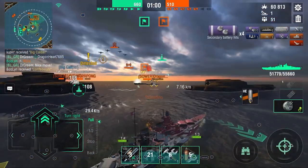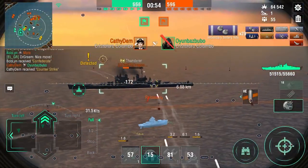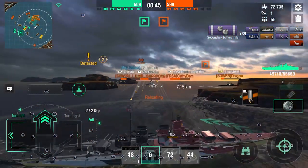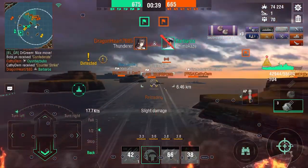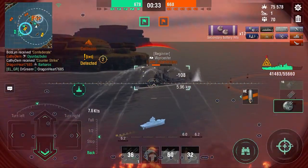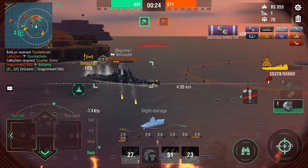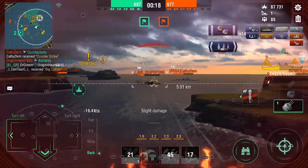The CV is down and we only have a Thunderer and a Colombo to deal with — it's going to be fine. But we have to be careful now: we've gotten the priority target and there are still three or four ships looking at us. To minimize damage, I'm going to go behind this island to make it harder for the Colombo and impossible for the Thunderer to shoot me. We can focus on the Worcester now. It's still close — we have the lead since we killed their CV, but it's a very close game.